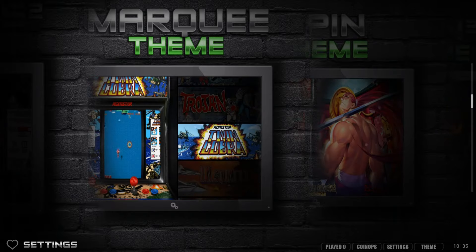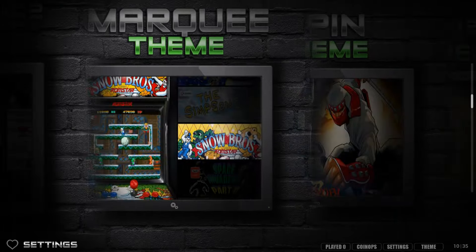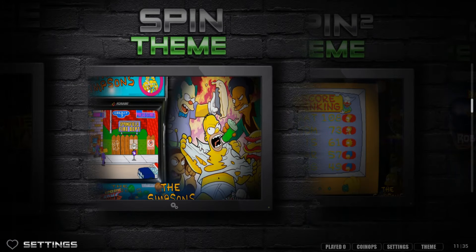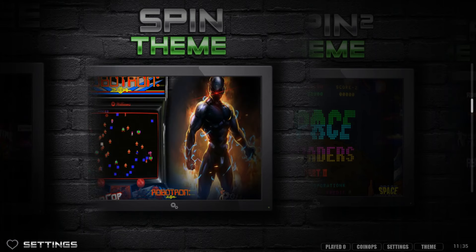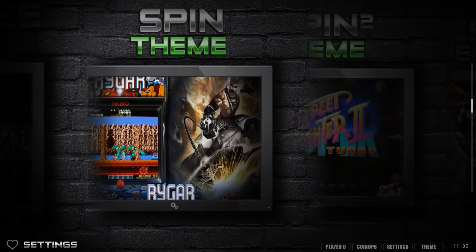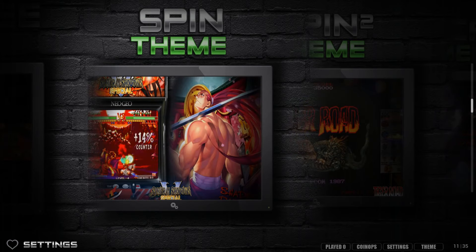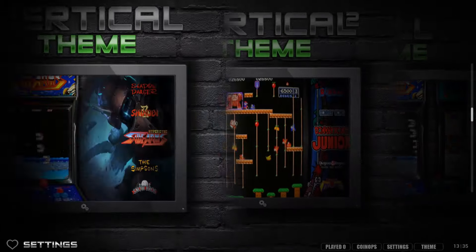If you ever build your own arcade cabinet, the marquee is what draws people in - that lit up marquee. The spin theme has a spinning wheel menu at the bottom, similar to the clean theme but with a spinning wheel on the bottom, and the logo spinning there as well as visible on the marquee.